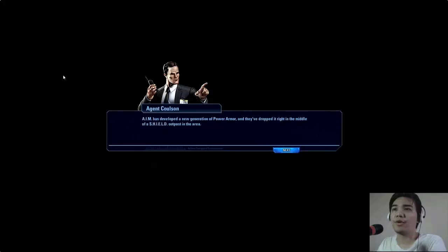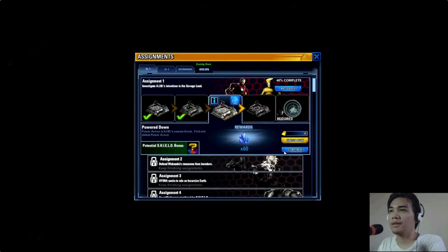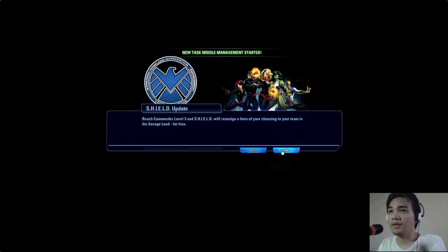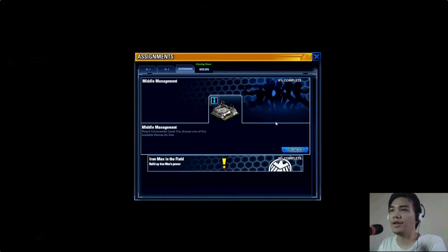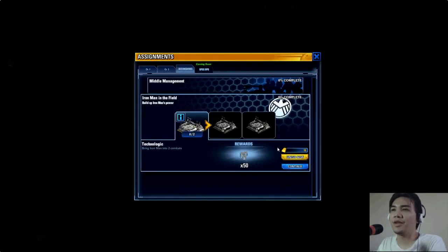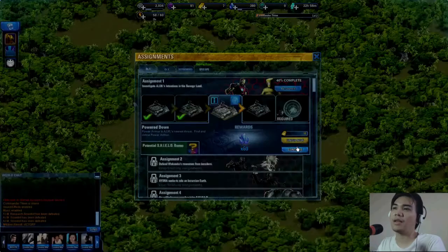On the left side there are assignments you can do to unlock stuff. I'm guessing these give rewards like a potential shield bonus. It's called Nanny Management — so the tasks guide you along and show you what the next mission to do is.